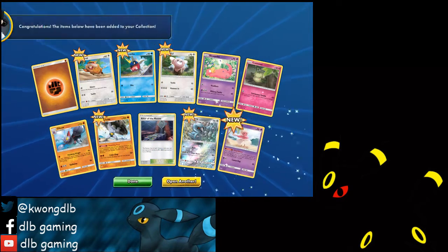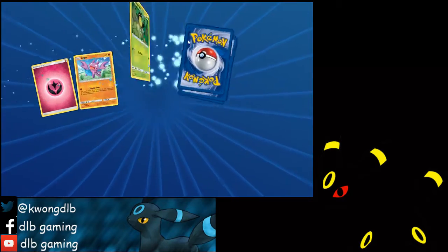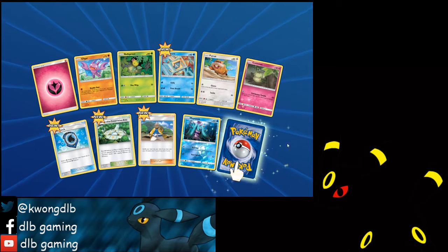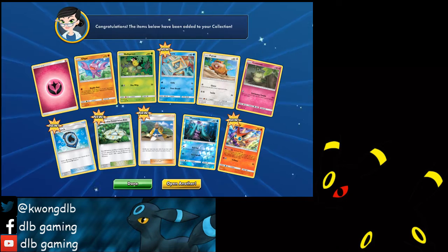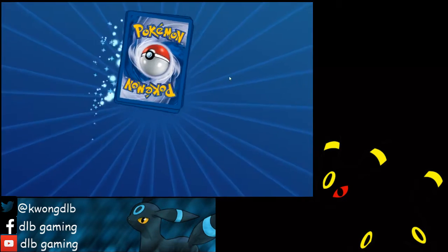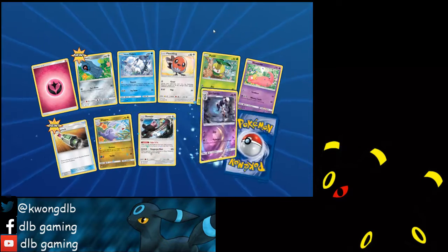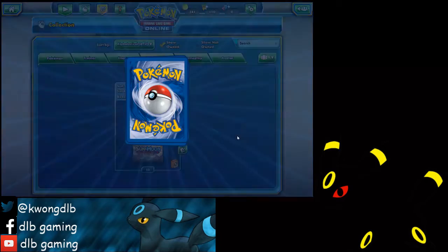Whimsicott, Sableye reverse holo, Golem. Our first GX — the Toxapex GX! I hate that they're still giving us energies. An Oricorio that has the ability to draw two basic energy from your deck. Aqua Patch, a Freeair, Paradise Conservation Area, Hala, and a tiny holo rare.